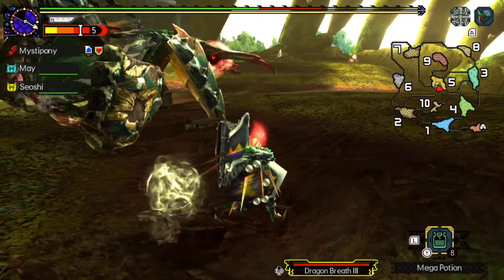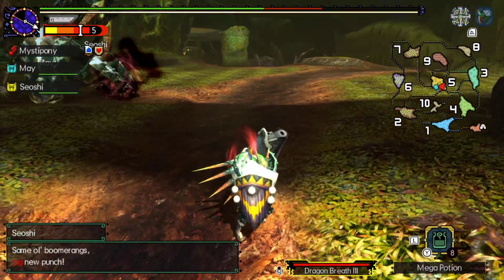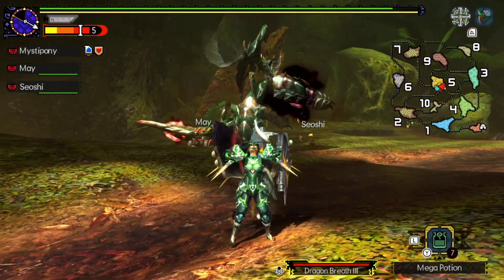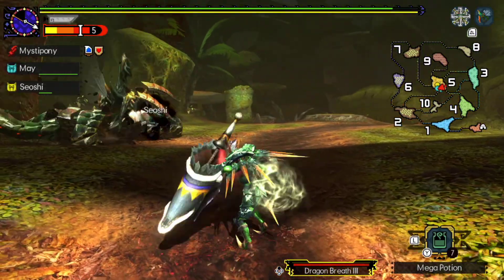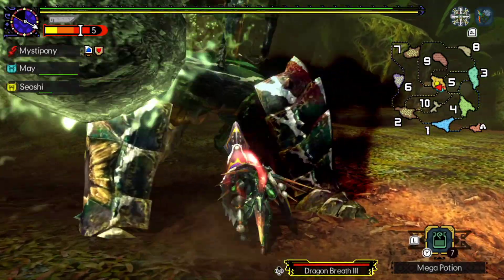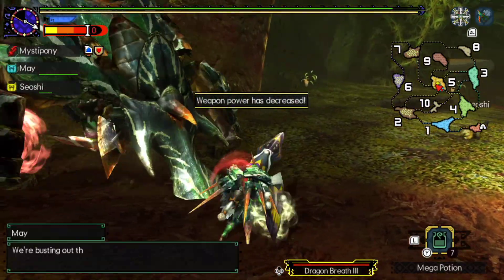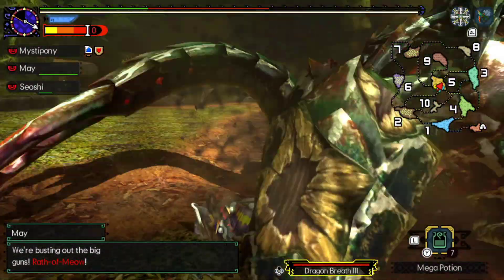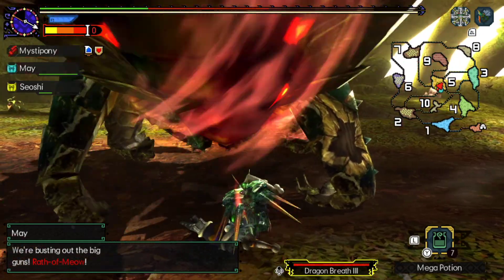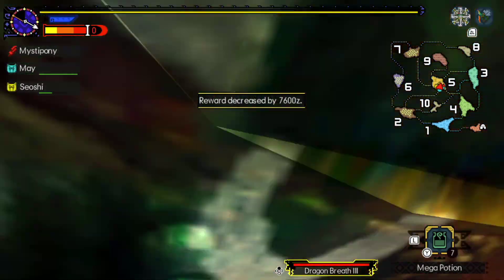You could withstand it if you could have infinite stamina — you still take chip damage, but it wouldn't actually kill you. But because you can't get infinite stamina in Iceborne through any means whatsoever, you can't actually withstand that attack fully — you have to dodge it or just get hit by it. You can't shield it. It will kill you.